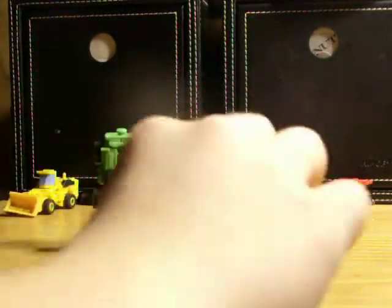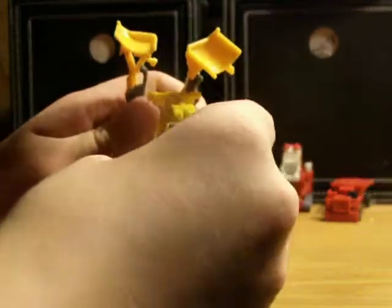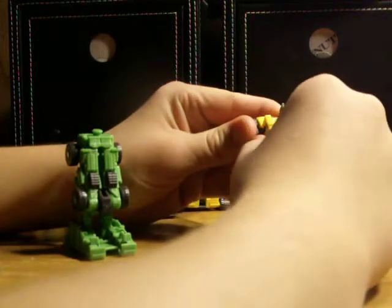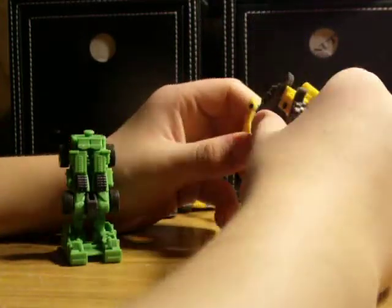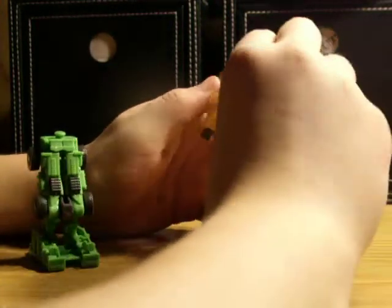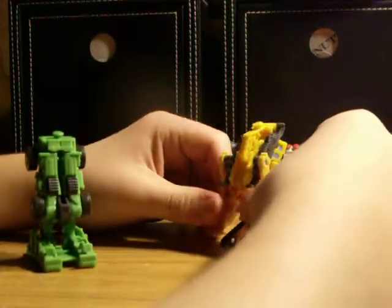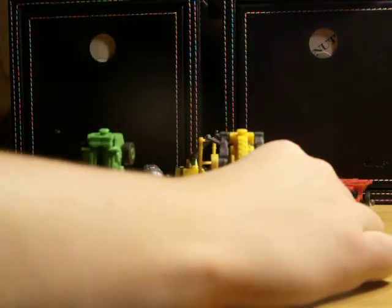Next for Rampage, we'll split these apart, rotate them up, flip the treads out, and then pull them up like you're putting them in robot mode. You're going to want to flip this piece down, flip these outward like this — maybe like this — and just clip these together. There you go. If mine's unclear, go watch Piazza. So there you've got your two legs.